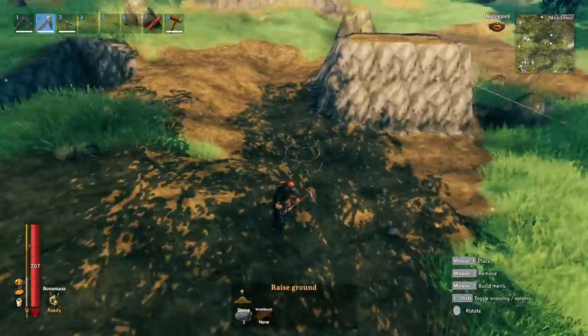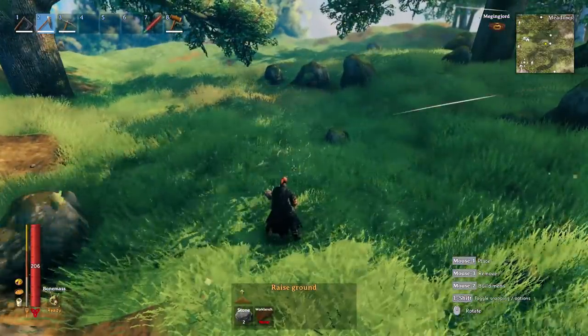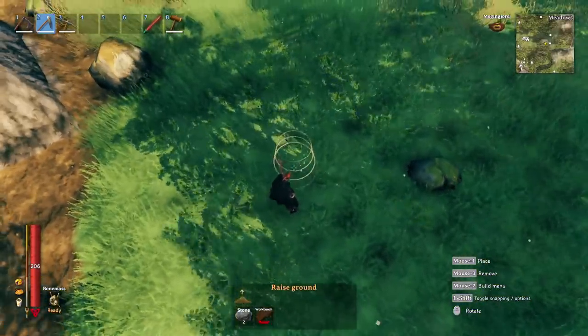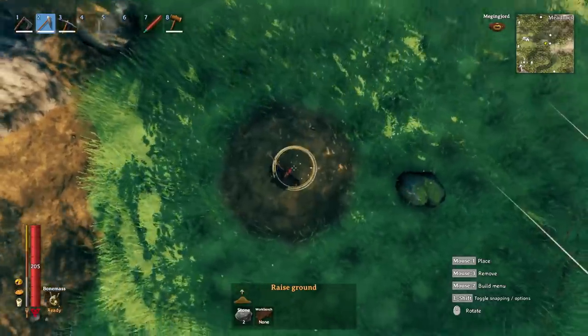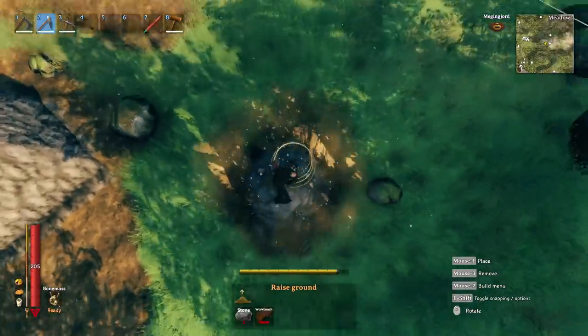There have also been slight changes with how we modify terrain, mainly with the hoe. You will notice that raising the ground now only costs two stone instead of four like it used to. But the difference is that now when we raise ground — if I look directly down — beforehand I would raise a nice large square underneath me, but now it raises up into a point.